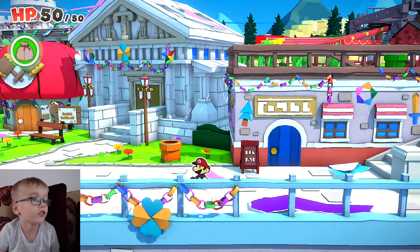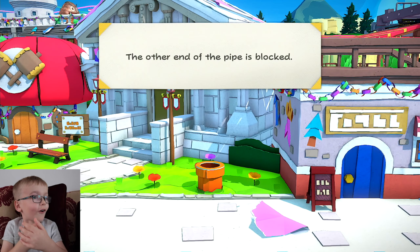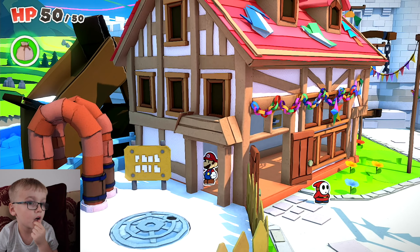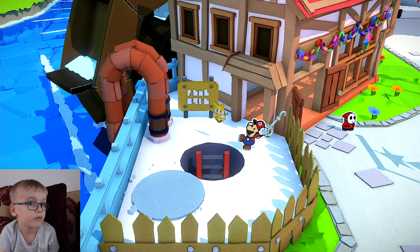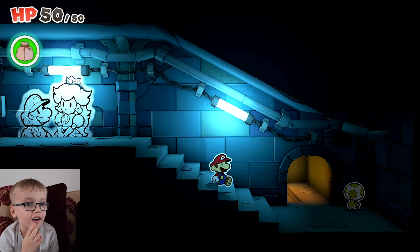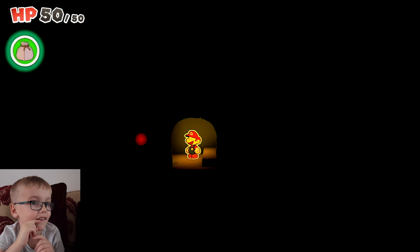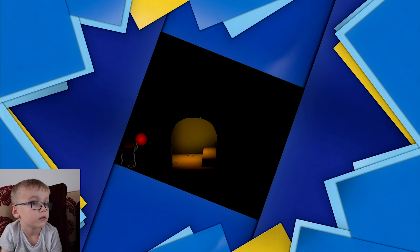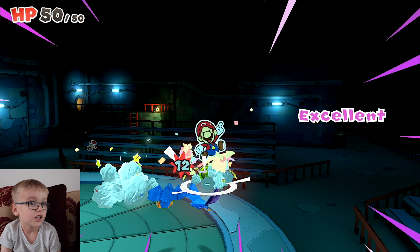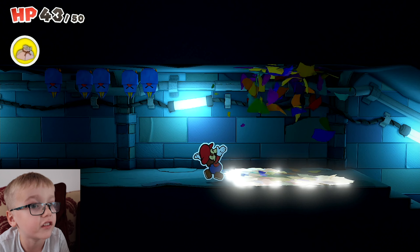But we have to feed that guy before we go to the manhole. I wonder what's in that red pipe — I bet it's blocked. I printed a species castle. Let's go down there. Here's another right — bats! So the bats, we have to feed them.